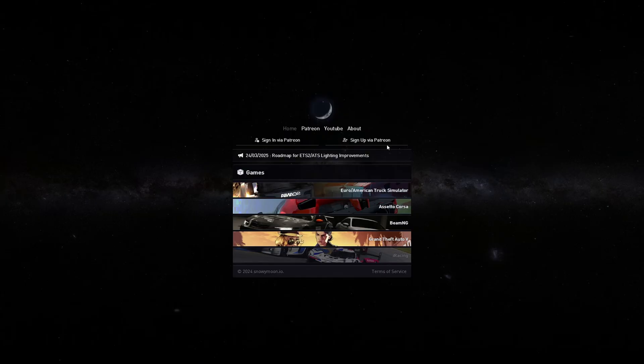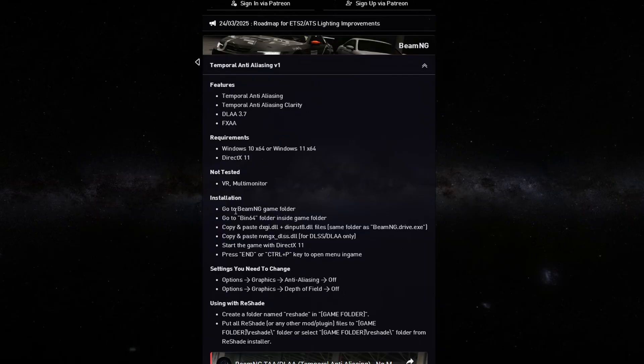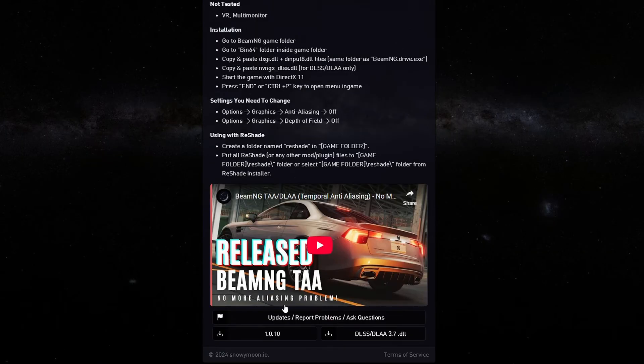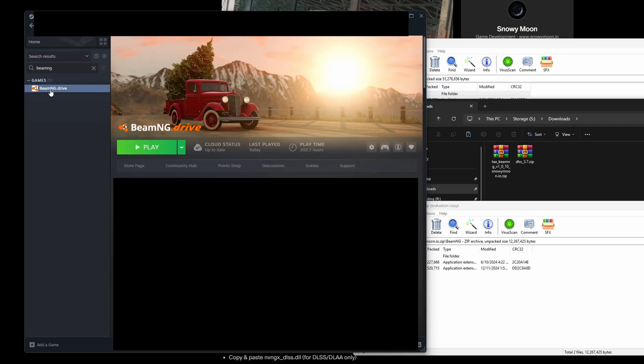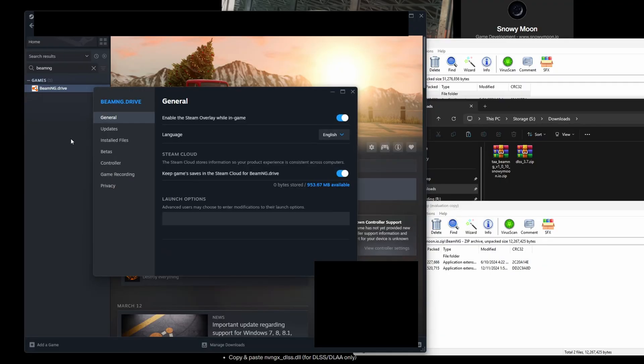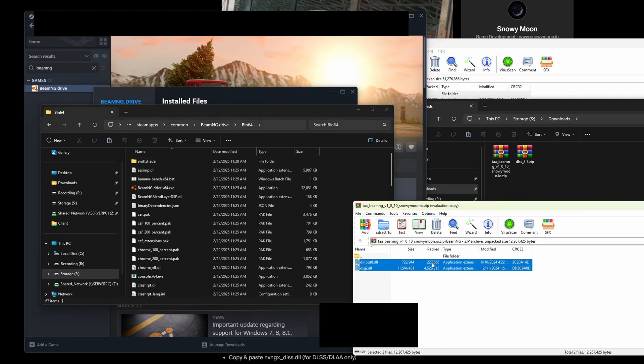The install is pretty easy if you just follow along. Go to snowymoon.io, click on BeamNG, and click under Temporal Anti-aliasing V1 — or whichever is the newer version at the time you're watching this. It even has installation instructions there. Scroll down to the 1.0.10 update or the latest version, click on it, and you're going to download two files. The first is the latest download, and if you want to use DLSS and DLAA on your Nvidia card, download the zip file as well. Next, open up Steam, right-click on the BeamNG.Drive executable, go to Properties, click on Installed Files, and click Browse. Once you're in the BeamNG.Drive folder, double-click on Ben64, and copy and paste those files in there.